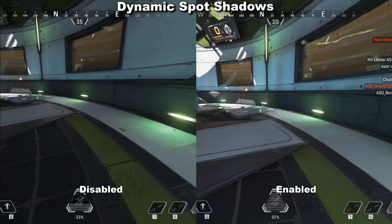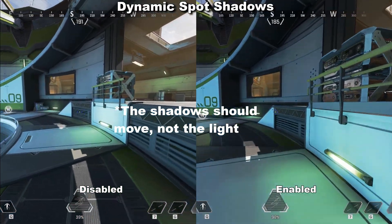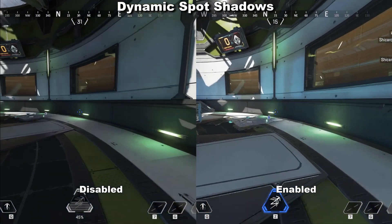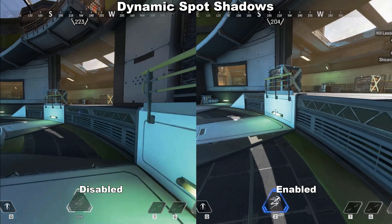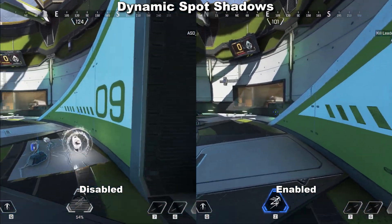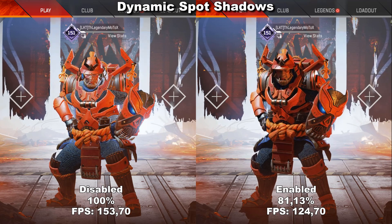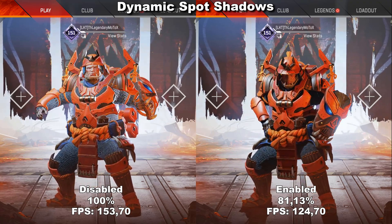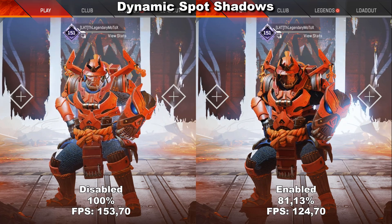Dynamic Spot Shadows controls whether lights in the environment can move. I tested this by running around inside a building with several light sources, however, as we found with Spot Shadow Detail, spot shadows only appear in the menu. There's no difference whatsoever while running around with it either disabled or enabled. Once we get into the menu, we can definitely see a huge difference between having it enabled and disabled — basically the same as having Spot Shadow Detail on very high versus disabled. I therefore also highly recommend leaving this enabled, because it only affects the shadows in your menu and you want those beautiful skins to look the best they can.